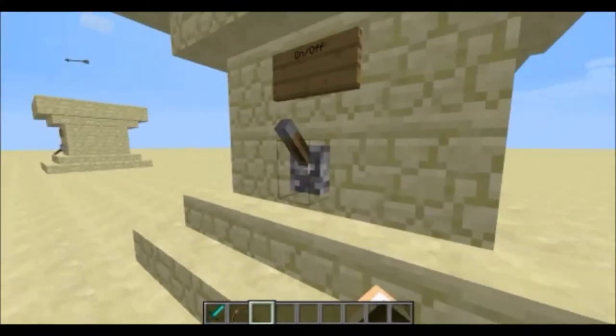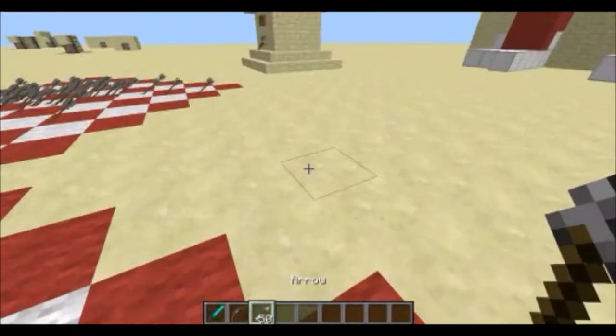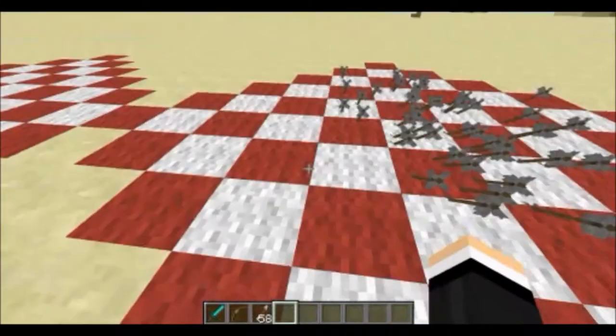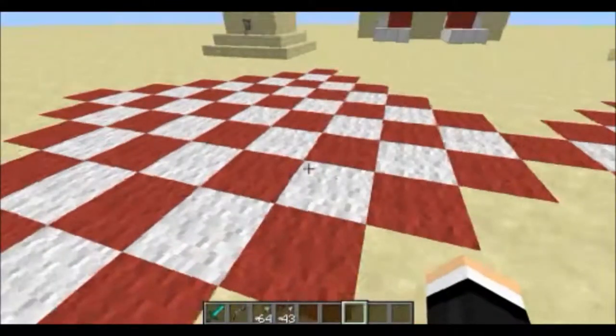Here you can easily turn it off and then you can collect the arrows. I made these two targets for both of the dispensers which shoot the arrows, to make it easier.